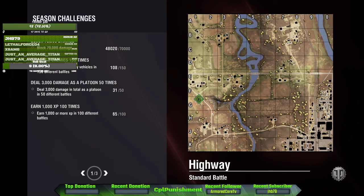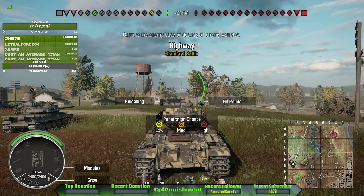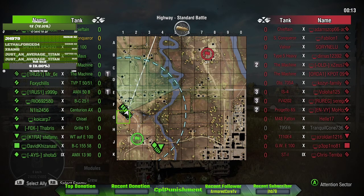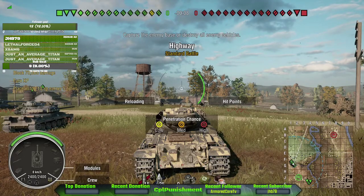Now we can go through the town and side scrape, or use the hills to the left. And we are in a Super Conqueror, so I would say the hills to the left. They will push some down there — it will be the Projeto. T95E6 will more likely go there and the FV4202. So if we can get them, push that left side.